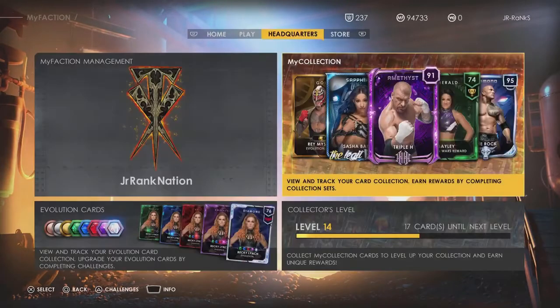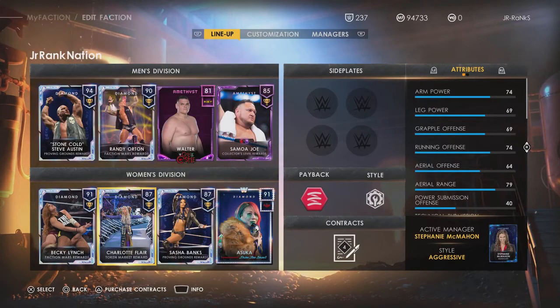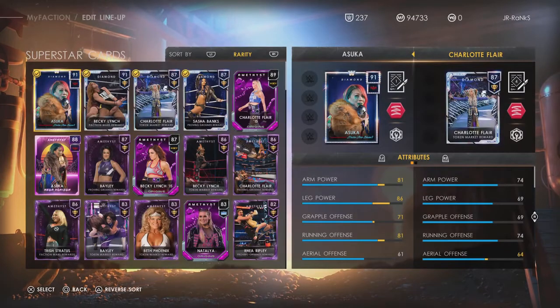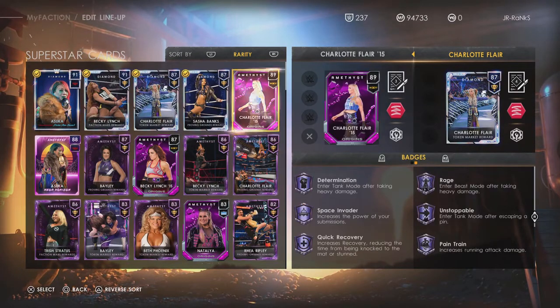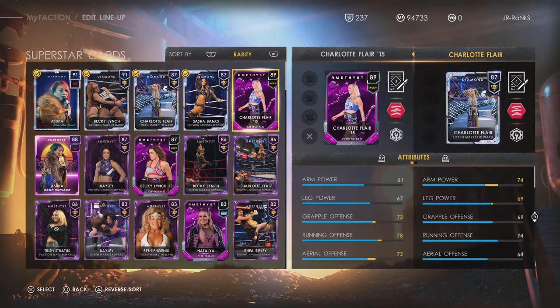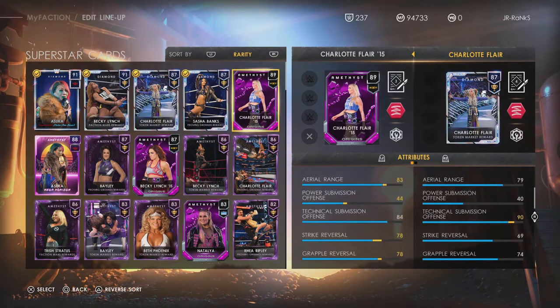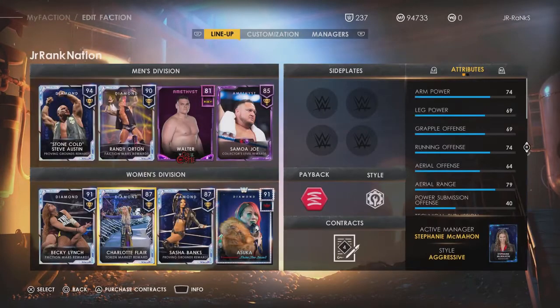I'll take a look at the cards we just got and compare them to the other ones. Looking at the diamond Charlotte Flair from the token market compared to the one I just got — off base, it's pretty much the same thing. She has Space Invader and Thing Like a Beast is just at a higher tier for the diamond. In terms of stats, the amethyst actually has some better base stats, so they did go out of their way to make the amethyst worth getting before you rank it up.